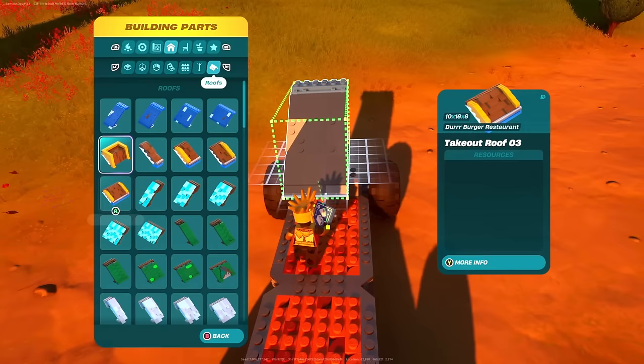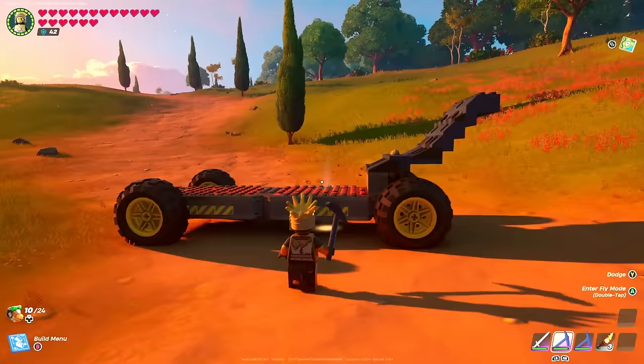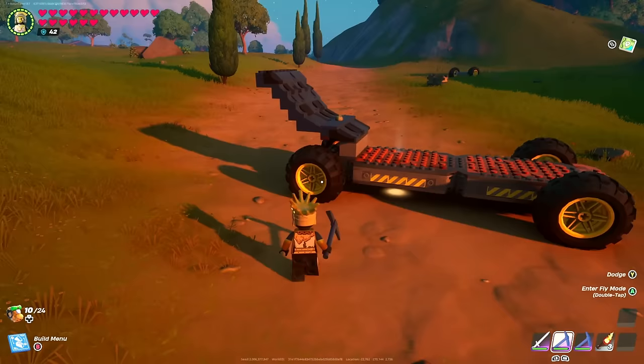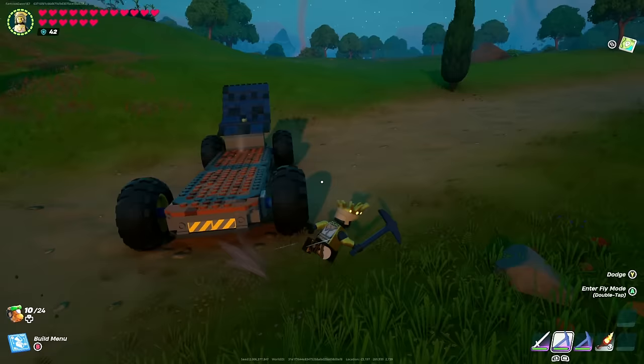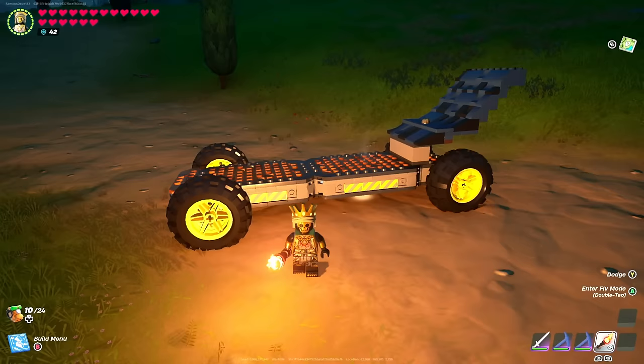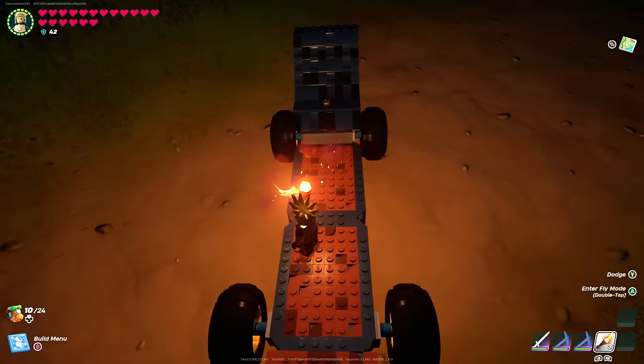Now we're going to move over to the roof pieces. Here's a tip: don't be locked into the parts available in the new update — experiment with pieces. Look how cool this looks, it looks like a Batmobile! I actually built a car just like this before the update, but it didn't work because of the mechanical pieces. Also make sure you change the direction of these wheels on this side, because the game doesn't realize you want everything moving in one direction. Let's bring out the torch so we can see what we're doing since it's nighttime.